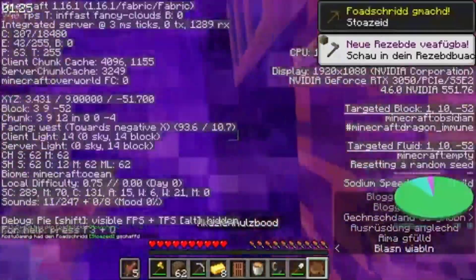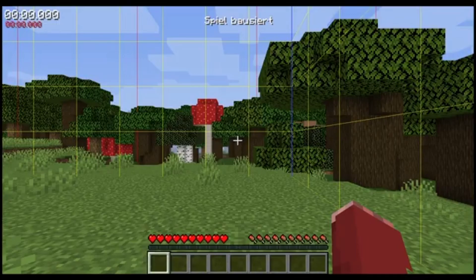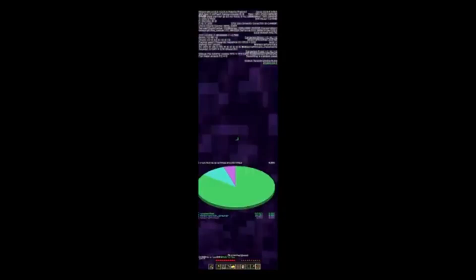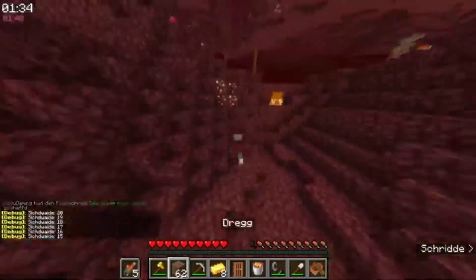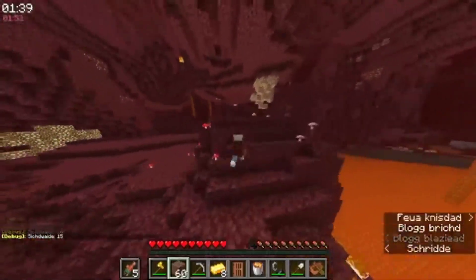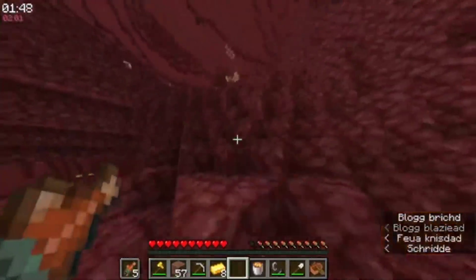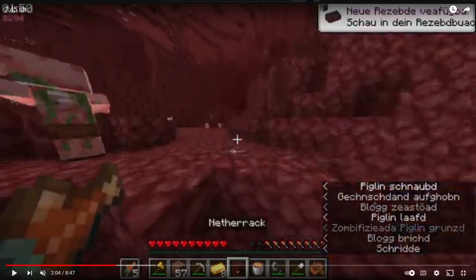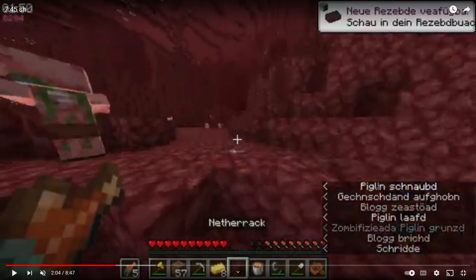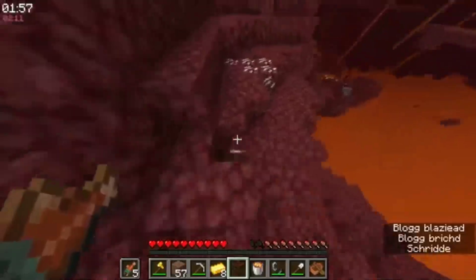Nice portal. Double grab is always an option to learn, but at least it's on a world load. I like the early pie chart as well. One thing I'd consider is copying home portal coordinates always — it's a good habit to get into when you enter the nether, so that way when you do have a fort at spawn, you just know exactly where it is. And there's a fort there anyway, so it doesn't even matter for this run.